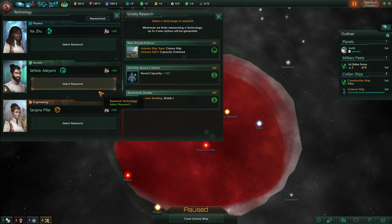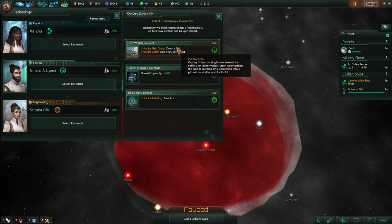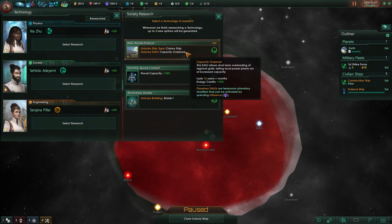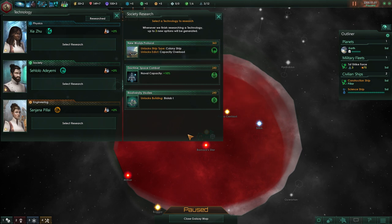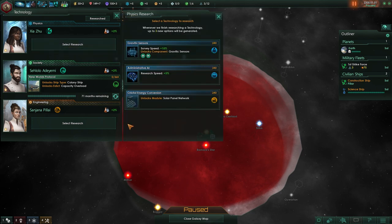There are also rare technologies and dangerous technologies — we'll talk about those as we play. The first tech we should always start with in society is New World Protocol, because that allows us to build a colony ship. If you skip it, it might not pop up again for a while, so it's not a good idea to start with anything else.